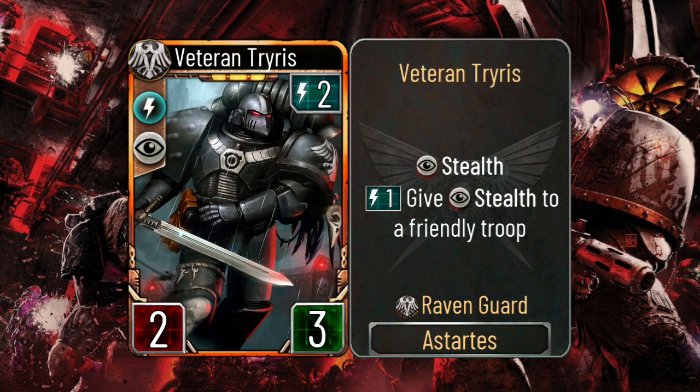And finally, we have Veteran Triress — a 2-energy Astalist with 2 attack, 3 HP, stealth, and a 1-energy ability to give stealth to a friendly troop.